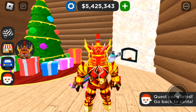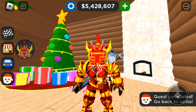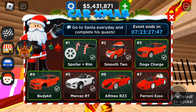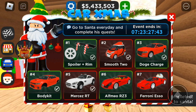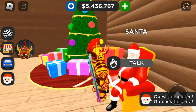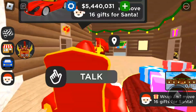What is up guys, welcome back to another video. Today is day six and seven of the car Christmas event, at least the first part of it. We're gonna be getting the Alfa Romeo and the Ferrari Enzo Christmas edition. So Alfa Romeo first — talk to Santa, wrap and move 16 gifts for Santa.